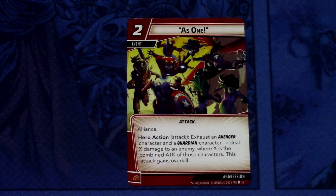First off for aggression, we have As One — there are 3 copies. As One is a 2 cost event, Attack, Alliance — a new keyword, not sure what that means but will figure that out later. Hero action — attack: exhaust an Avenger character and a Guardian, deal X damage. I'm thinking Alliance means you have to have both Guardians and Avengers or something like that. Interesting — it makes you build decks that aren't spamming only Guardians or only Avengers.